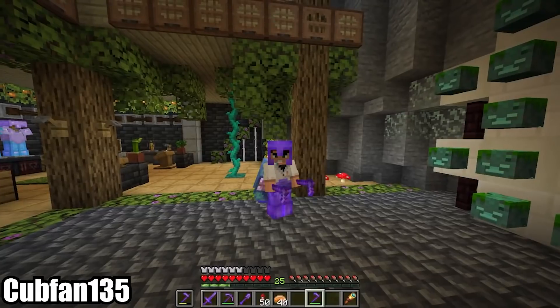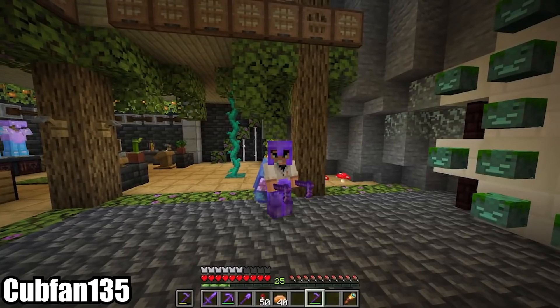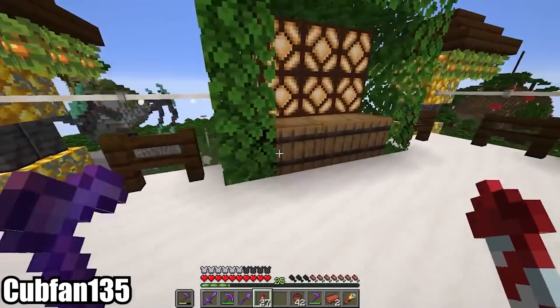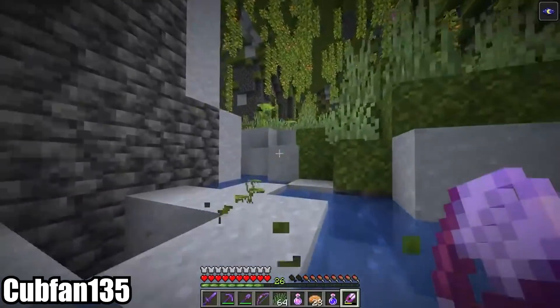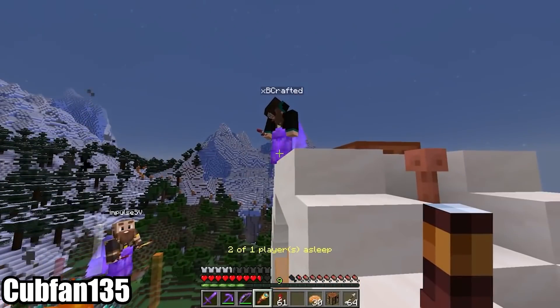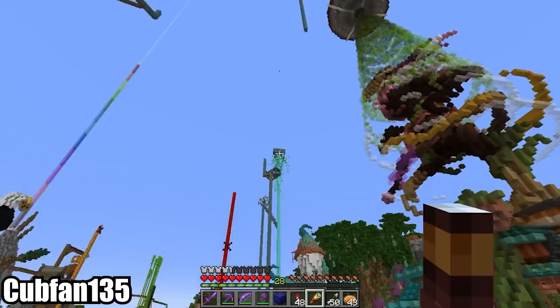You might be wondering why Cubfan is dual-wielding netherite-enchanted diamond hoes. As it turns out, serious dedication is very necessary when you open a store selling all sorts of greenery to Scar — and maybe some other people. Cub goes through some durability collecting everything from leaves to drip leaves that a tree hugger could use, only taking a break to come help the diamond beard bros' quest for dominance.